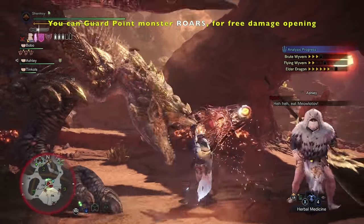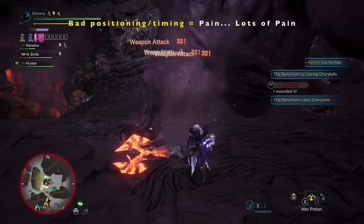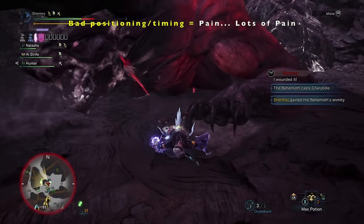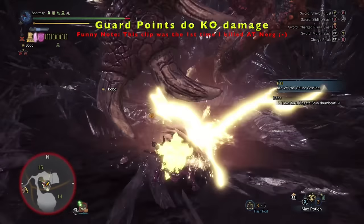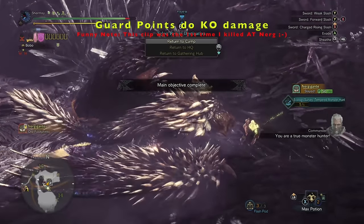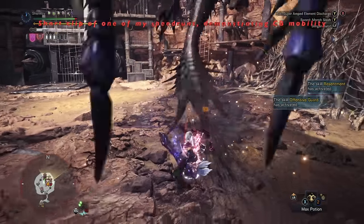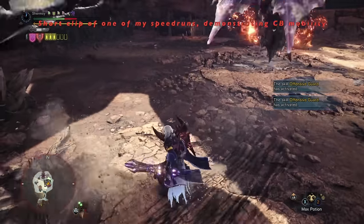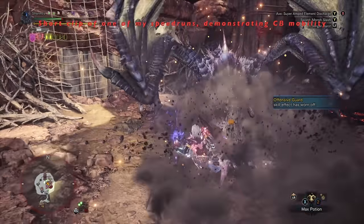Guard points also allow you to guard and counter all monster roars, which is always a free damage charge opening. Be mindful to position yourself towards the monster's head or mouth, and not too close or underneath since some monsters can leave you in the most vulnerable state with your axe sticking out. Guard points also do a little KO damage if close enough to the monster, and thus also do flinches, trips, and KOs. Normal blocking does no damage whatsoever. Guard pointing is one of the primary reasons why the charge blade is widely regarded as one of the most technical weapons to learn.